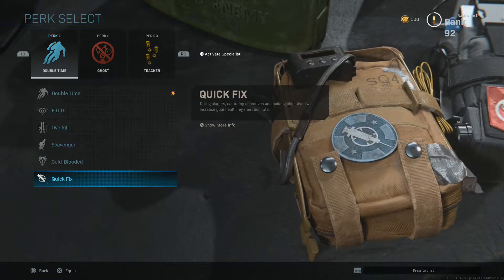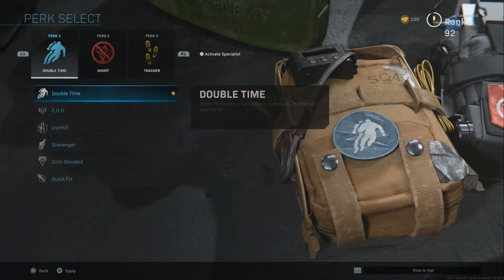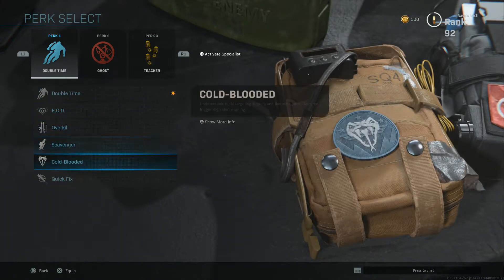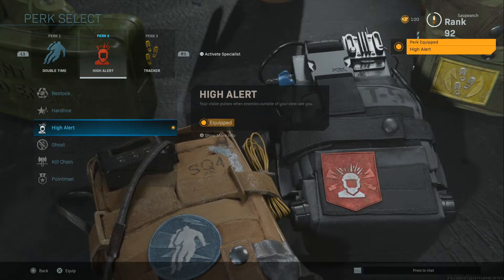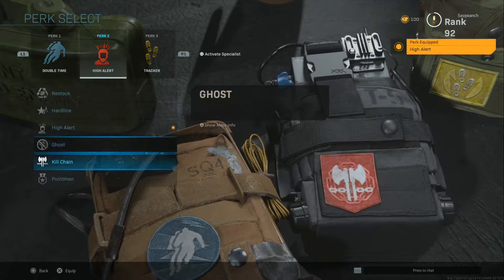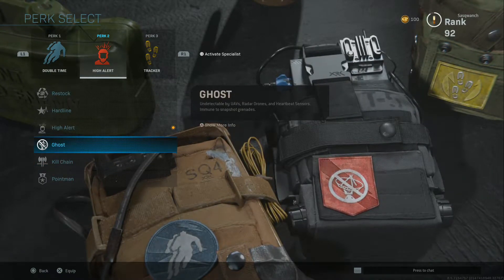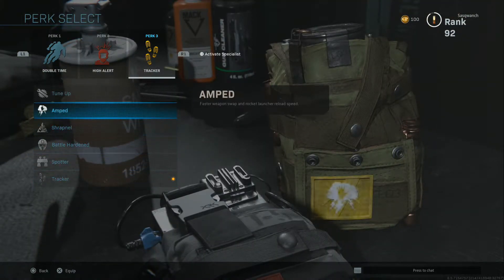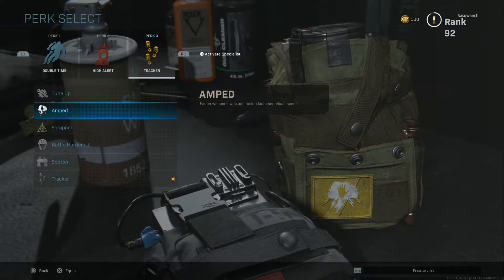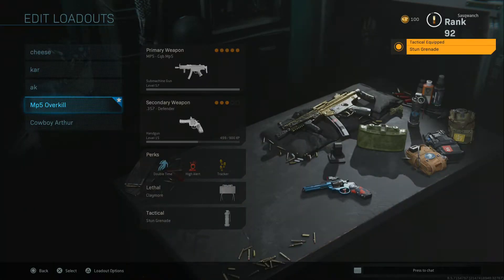Quick Fix is pretty damn helpful, but I would say the most useful perks are Double Time and Quick Fix with this class. I would actually go for High Alert. I was just playing with Ghost because I was doing Search and Destroy, but you want Shrapnel — needs to catch you — and then Tracker for my last perk. If you're going with rockets you can go with Amped, and we've got Claymore and a Stun for equipment.